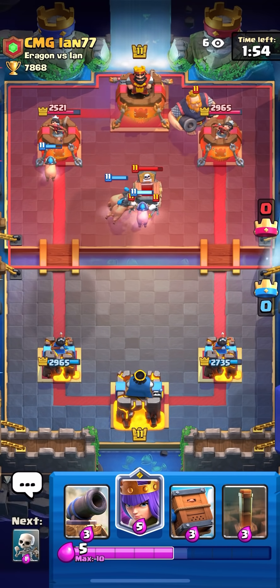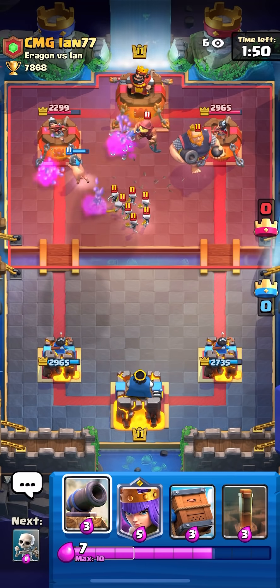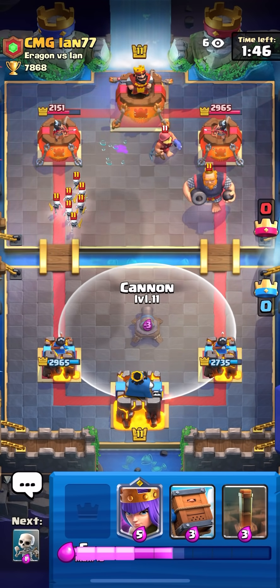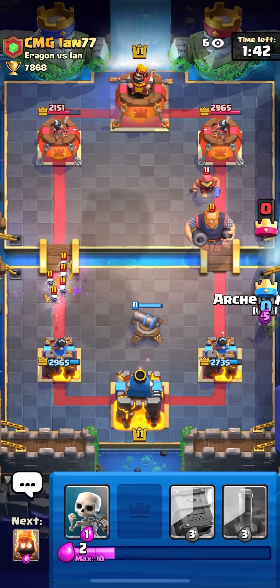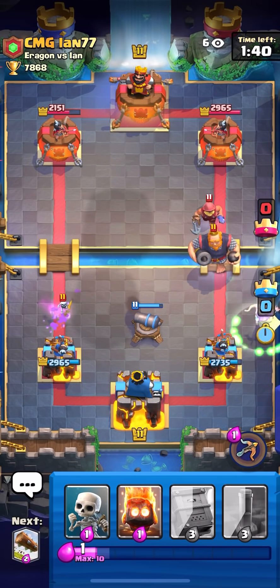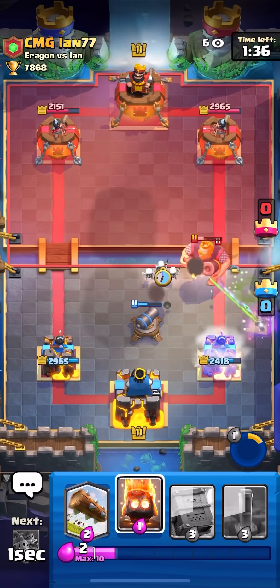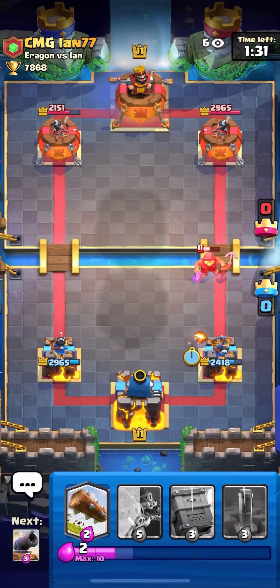He plays a Tombstone — hopefully he doesn't play a Fisherman. Yeah, he does play a Fisherman so he's probably gonna activate here. I did get some damage. The Pigs actually died before they could activate — that was so good, because if they didn't they would activate it and then I would have to Earthquake cycle since Pigs would not get any damage. He went for Lightning but my Queen's ability actually killed the RG before the Lightning dropped.